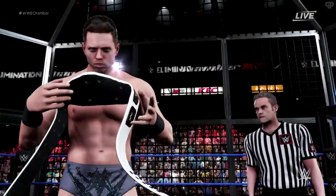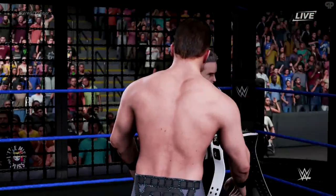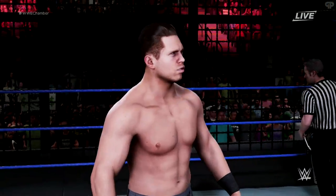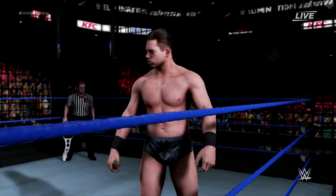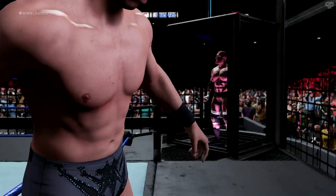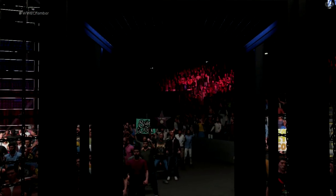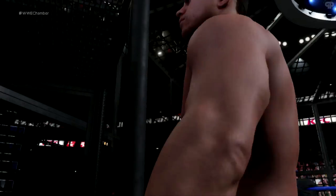Miz is out there — that's a cool animation where he takes the belt off before he comes in, then hands it to the referee. That's a poor Peter Capaldi lookalike. Yeah, it's one championship but it's not the Intercontinental on the line — we decided to go for the lower-stakes one. Miz sees his chamber there and he enters it, that's pretty cool.